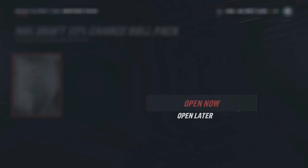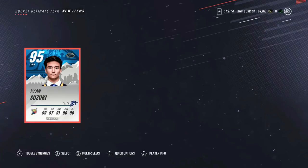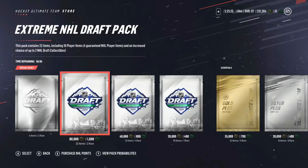33% chance at a fucking draft card. Oh my god — we got it! Ryan Suzuki, 95 draft card. Oh my god. Back to back, dude — no way. Back to back. That's nasty. That is nasty. And this is tradable. Send to collection. What the fuck did I just do? Back to back 95 overalls. It's pretty fucking awesome.